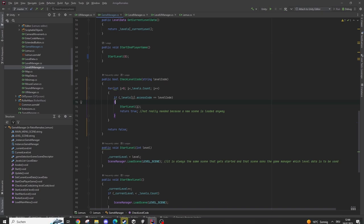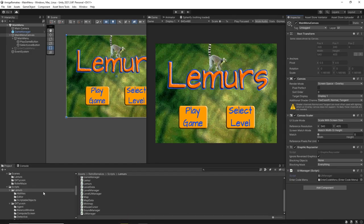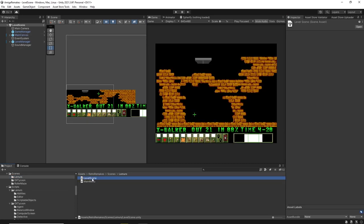Starting a level loads the level scene, so let's do that by hand. As you can see, we have just this placeholder background graphic and there are no amounts entered in the UI for the available limos — that is all done by the Level Manager.